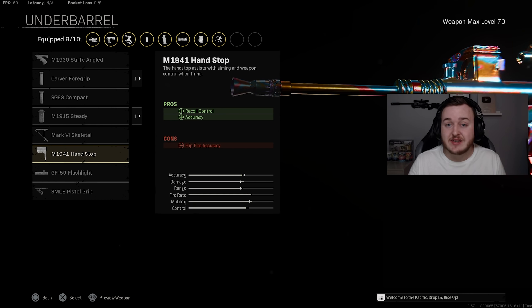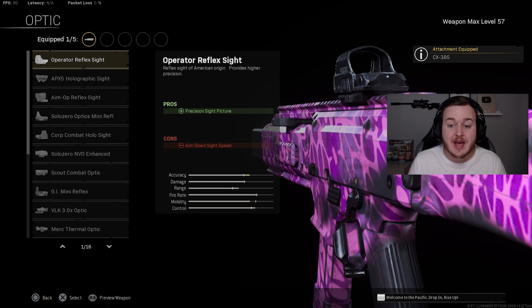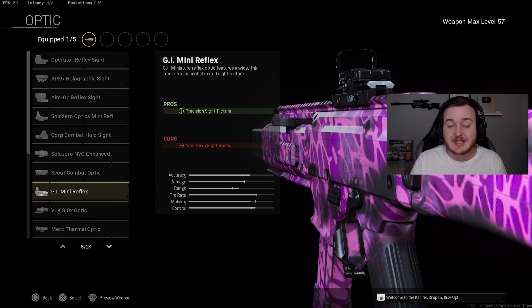Next we have the CX9 — basically a Scorpion EVO, it looks and plays like one. For the barrel we're adding the CX38S, which helps with damage at range, recoil control, bullet velocity, and sound suppression, keeping the weapon quiet and stealthy. Bullets travel faster and hit harder at distance. For the optic I'm adding the GI Mini Reflex because I don't like the iron sights on this weapon at all.